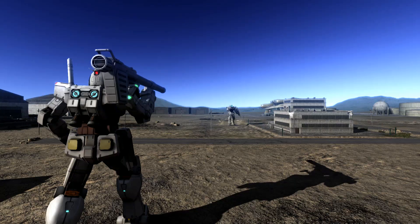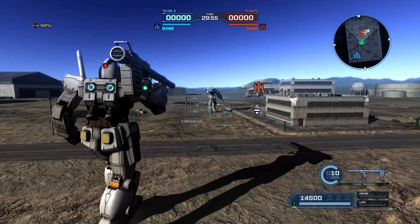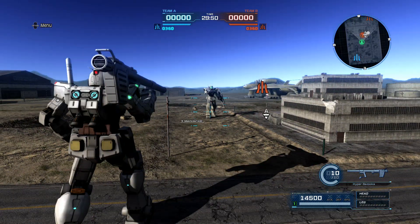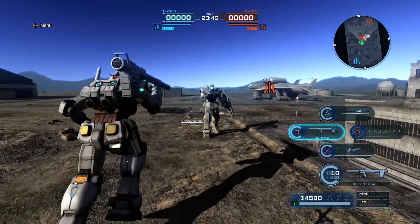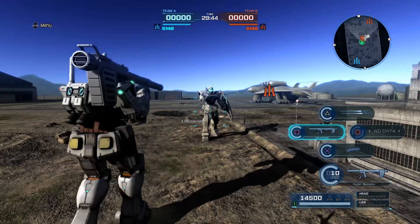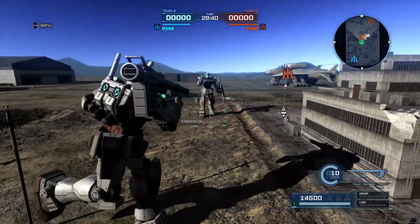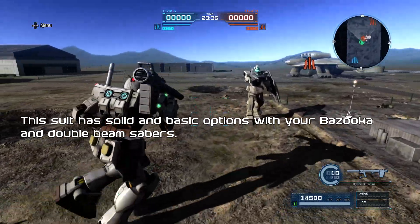When it comes to combat with the Prototype Gundam, you're going to excel at mid to close range — very nice for being a raid suit. Starting at 350 and at higher levels, it's still viable; it's a very simple suit. You have your Double Beam Sabers, your Bazooka, and your Vulcans. Naturally, generals are your worst enemies, so be very careful when running up on them.